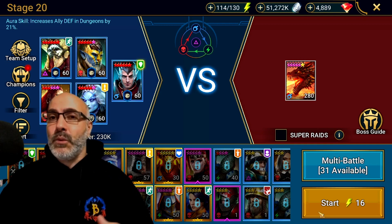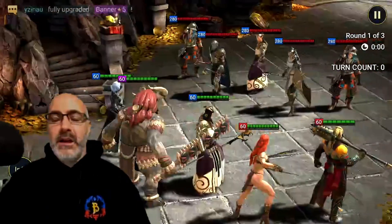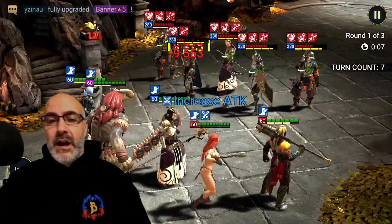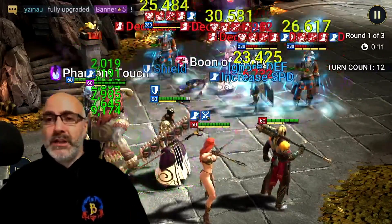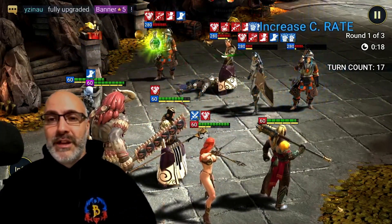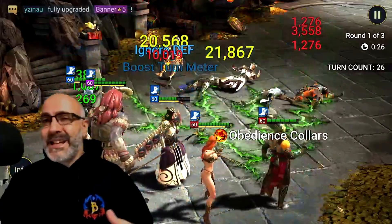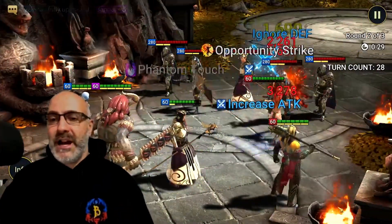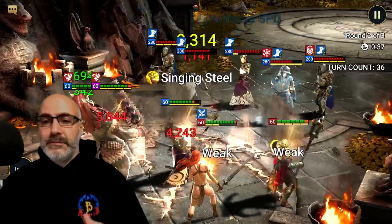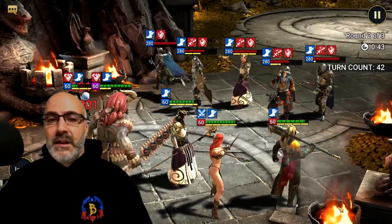We have Bellower coming in to take the waves out. We have War Maiden bringing us that big boy decreased defense, and we need a way to take down the dragon, so we brought in Frozen Banshee. I do not currently have an AI set up for this — you don't really need it. As long as these champions are speed tuned properly, they're all going to prioritize their abilities. With Bellower in here, we don't really care what he uses because we have him built with enough accuracy to make sure we're landing everything we need. We're 23 seconds in — not going to be a speed run but it's going to be consistent, and that's what we care about.